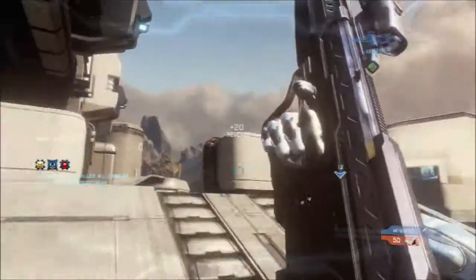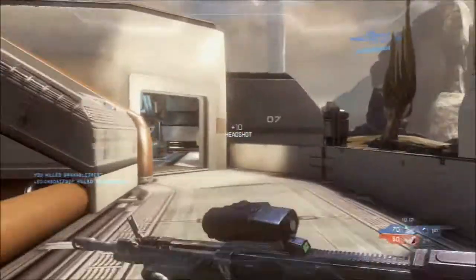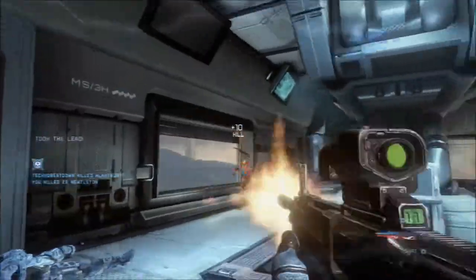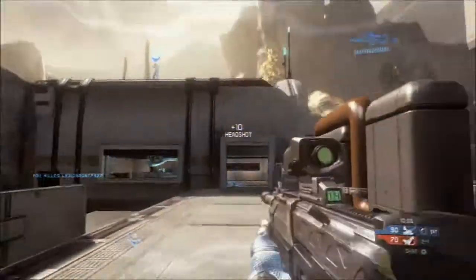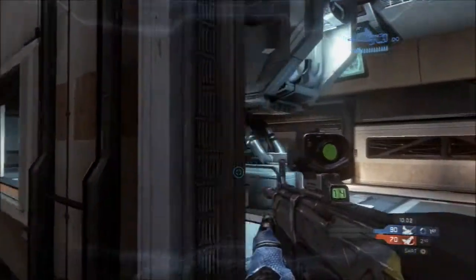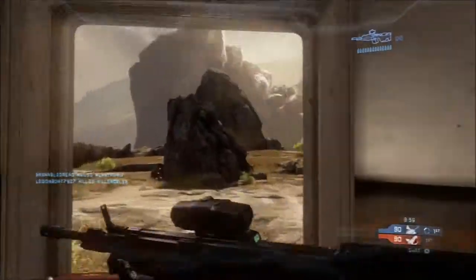Quick note about the gameplay: this is SWAT. Why am I doing shielding when there's SWAT gameplay? I really like SWAT — it's my favorite gameplay. I went like 28 and 15, or maybe 29 and 15, something like that. I went ham — I got two Killings Sprees, one triple kill, and two double kills. It was pretty good gameplay, a little bit of camping, but if you get control of that top building, usually you do pretty well.